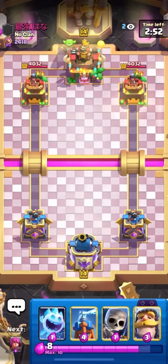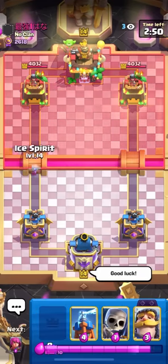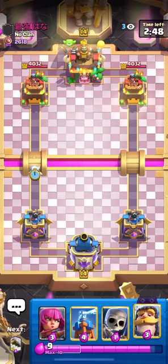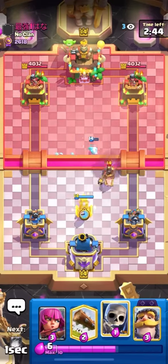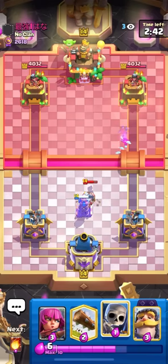Alright, we've got game number two here against this guy. I'd like to just start off with either my Ice Spirit or Archer split in the back. He's going to go for the Hog Rider, so I'm just going to Tesla in the middle. He's probably playing Hog or Earthquake if I just had to guess early on.